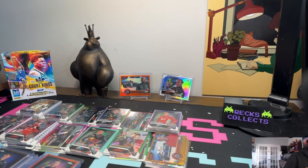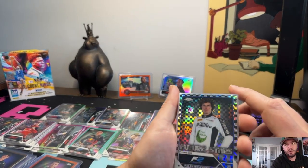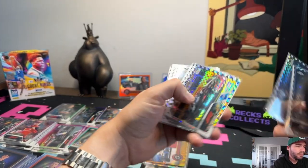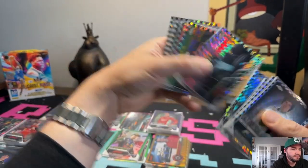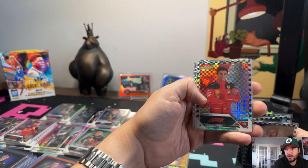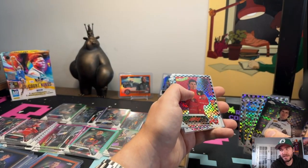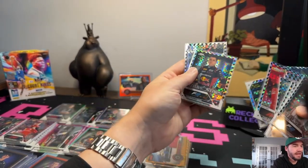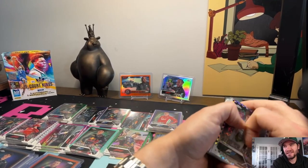First, we're starting with our checkered black and silver ones. These aren't numbered — this is the most common ratio you're going to get. We've got a Ralph, an Alexander Albon, a Yuki, an Alonso, and another Albon. We got a Sebastian Vettel — he's a great older driver — a Jihan, Carlos Sainz, who just took third place in Australia. Max dropped out super early. Ferrari, my favorite team, took P1 and P2, which I was super stoked about. Another Max, Sergio Perez, Max Verstappen, we got an Enzo, Future Star, and then a Bottas as well. Those are the super common non-numbered ones — I really like the design of these.